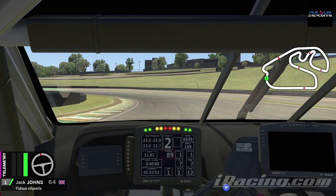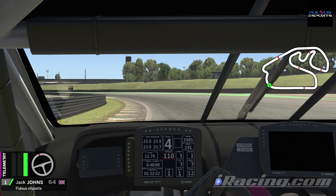Just as we pass that curb we're full throttle all the way through this left-hander, hugging it as we climb up through the gears, then use all the track on the exit right out to the exit curb.